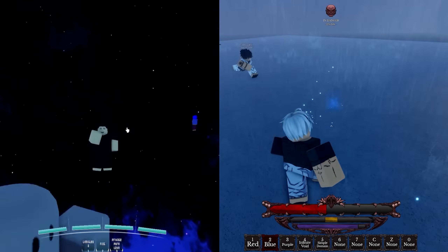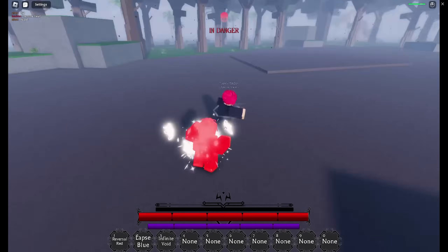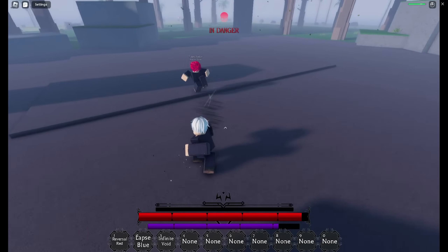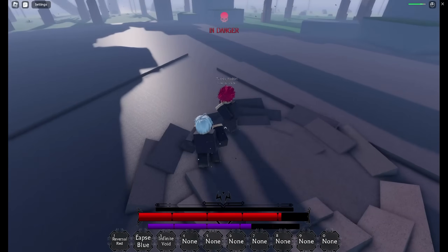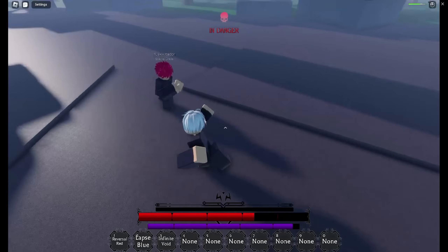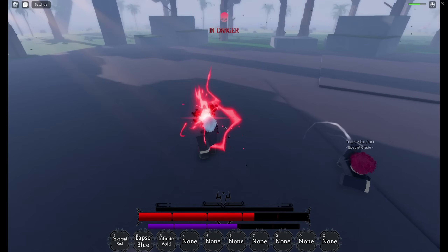Everything with the GUIs and combat looks completely different. They said they wanted to add parrying. This is an old combat test — not spectacular, but it shows their development on combat and how they wanted things to work. We see a bit of parrying in the newest video. Not a lot of people enjoy parrying in games — I'm somewhat fond of it, but seeing every game try to add parrying does get a little overwhelming.